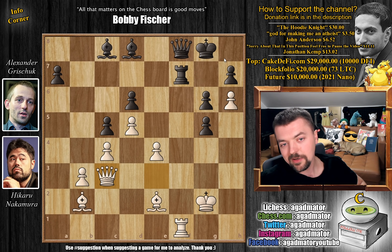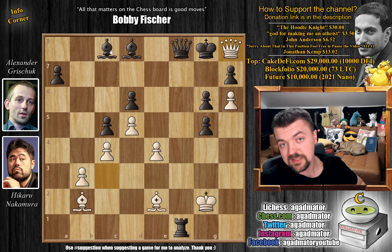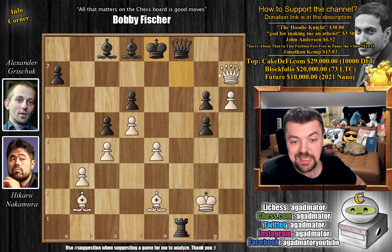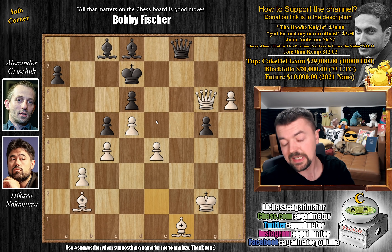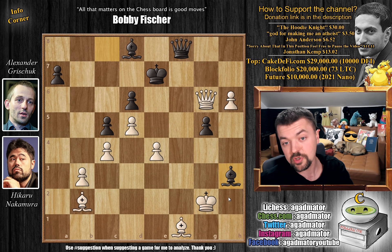Queen to c3, going for that queen to h8 checkmate. He captures on f1. Queen to h8 with check. Now the difference from the line we showed is that the bishop is on c8, not d7, so the king can cross. After king f7, queen captures on h7 check; king to e8, queen to g6 check; king to e7 — not king to d7 right away, because then just bishop captures on f1, which is very silly. So instead, king to e7 was played. Now comes queen captures on g1. The idea is that if you capture the bishop — bishop captures on f1 — there's this very nasty bishop to h3 check. Sasha's just full of tricks here.